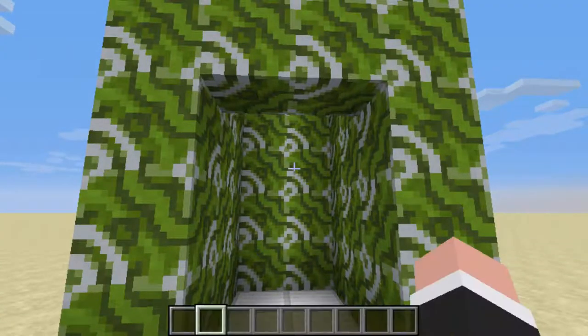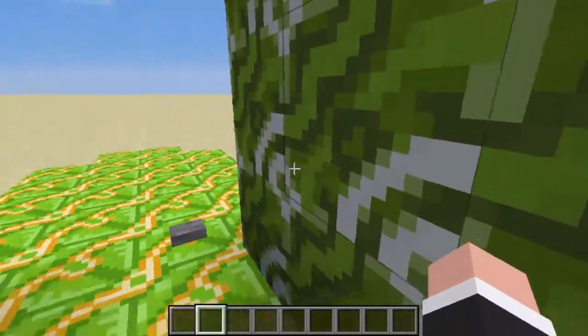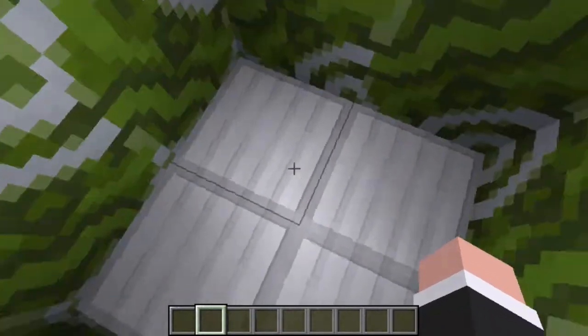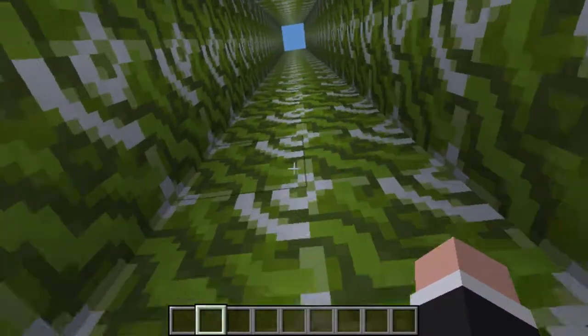I'm just going to show you guys how it works and how to build it today. As you can see, if we just step in here and then press this button, we will be launched into the air extremely easily. This is known as a flying machine.